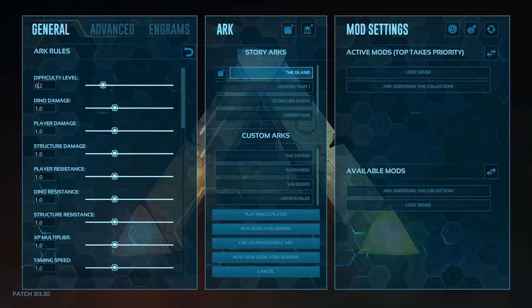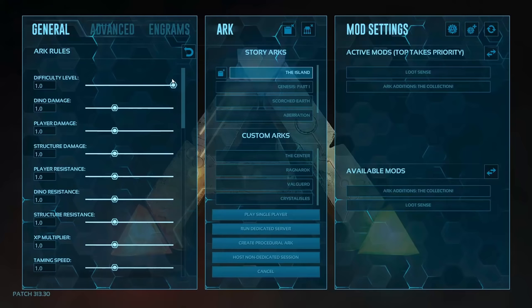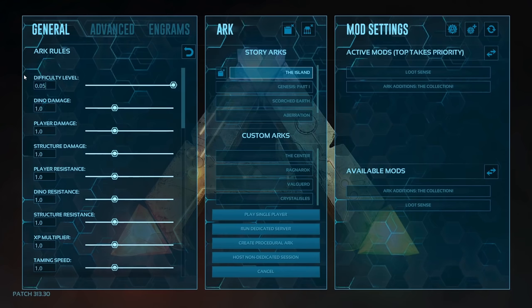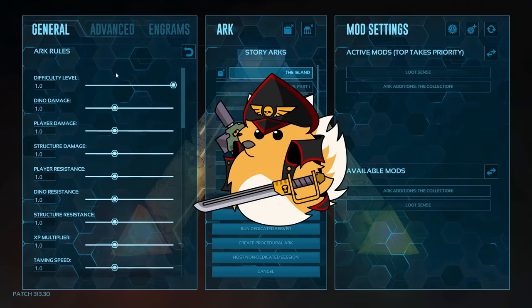First off, difficulty level — it starts out at 0.2, change it to 1.0. It actually doesn't increase the game's difficulty; all it does is increase the max level of dinos. You want it at 1.0 at all times during regular gameplay for dinos to be able to spawn at max level, which is 120 on The Island and 150 on other maps. If you are not using my balance patch (e.g., on console) and want to challenge a boss, set this to 0.05 before the boss fight, then change it back to 1 afterward. If you don't do this, or have the balance patch, then good luck, soldier.